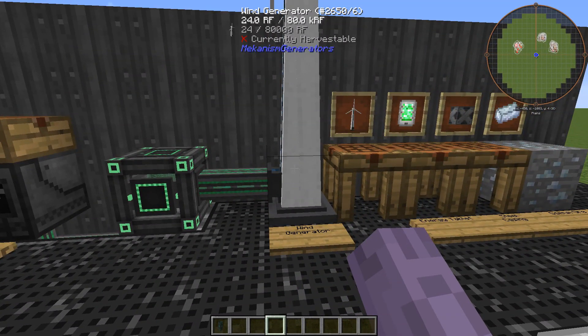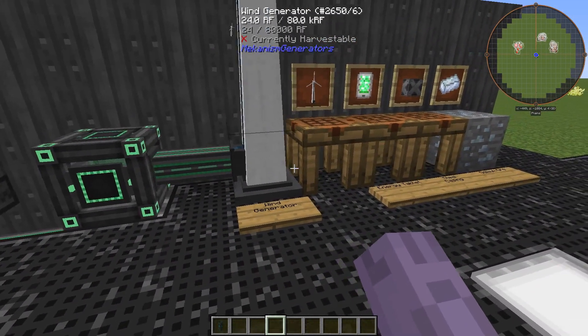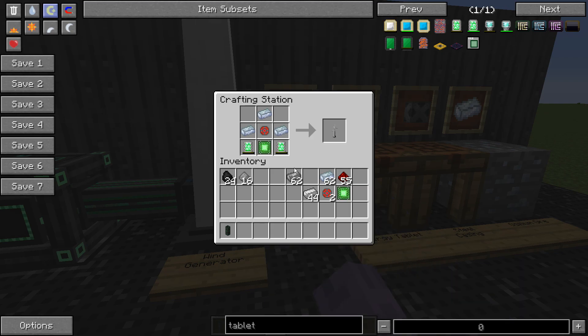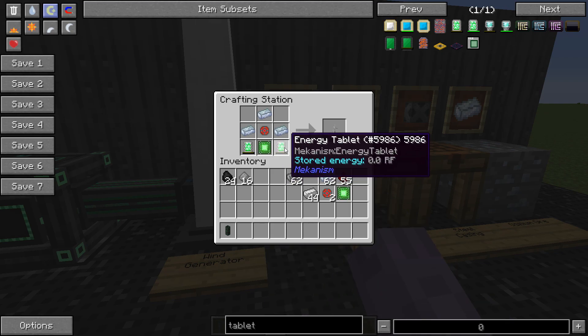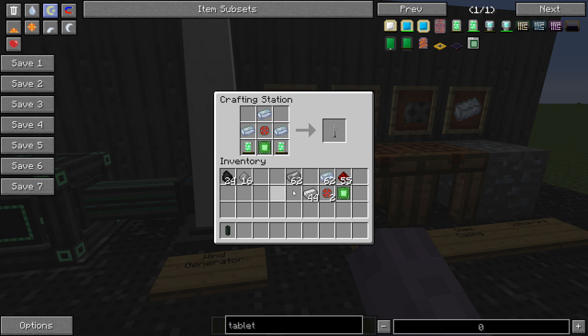First I'll show the wind generator, which is a passive energy-making system. It looks like a wind turbine. This is a major test of Mekanism skill. Its recipe involves two energy tablets, three pieces of osmium ingots, an enriched alloy, and a basic control circuit — all of which we've already learned how to make.